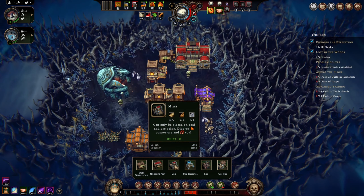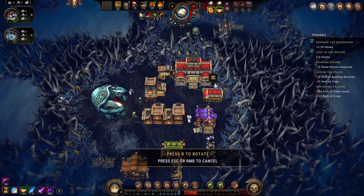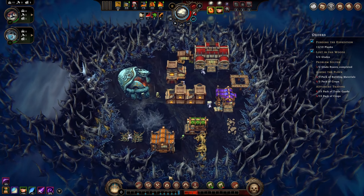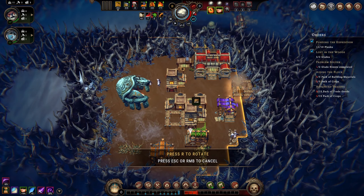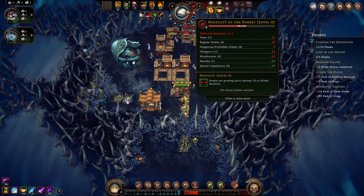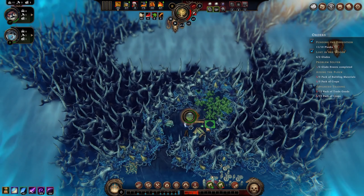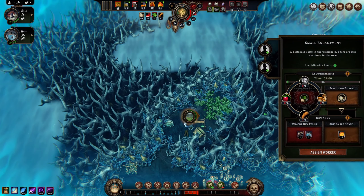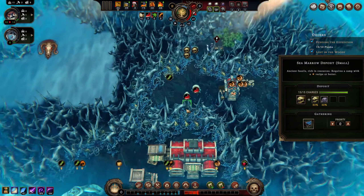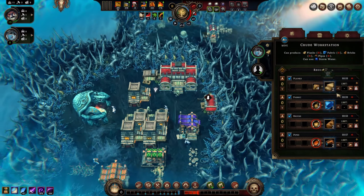We're going to be building packs anyway for the harpy thing. All packs of goods are produced 33% faster - plus one to production yields for all packs. Traders will arrive 15% quicker. I do normally prefer hearts and villager rewards, but we're being pushed in certain directions so let's go there. To make packs of goods we need a makeshift post - packs of crops and packs of building materials. We'll need to keep an eye out for packs of trade goods.